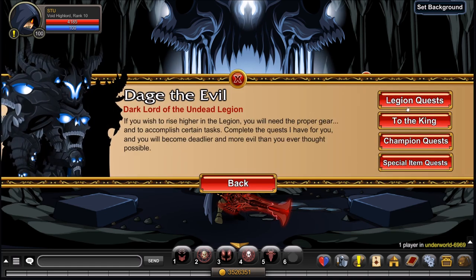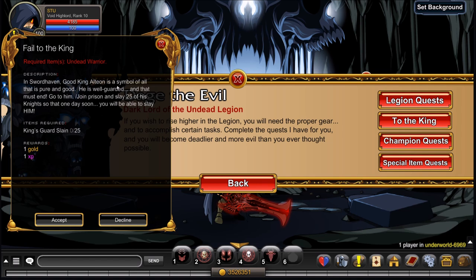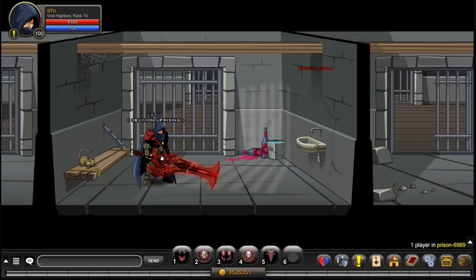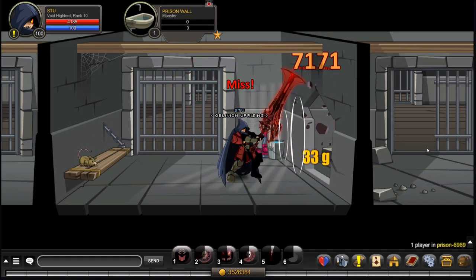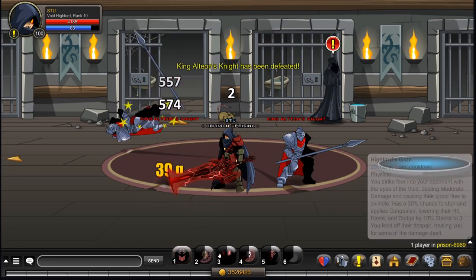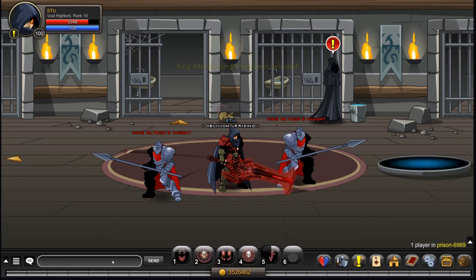Once you're back at Dage, you are ready for the final quest: Fail to the King. You'll need 25 Kingsguard slain — that means King Alteon's knights — and you get those from /join prison. This isn't bad at all; you only have to kill 25 of them and they have very low health. Kill the prison wall to escape, walk through, and there are King Alteon's knights. Kill 25 and then head back to the Underworld.